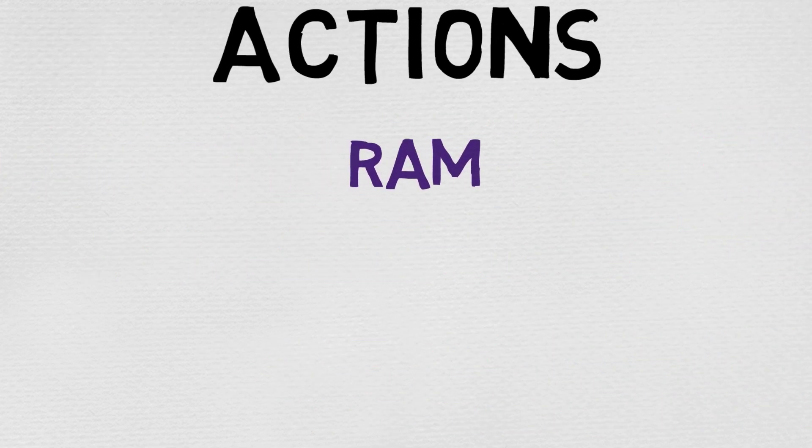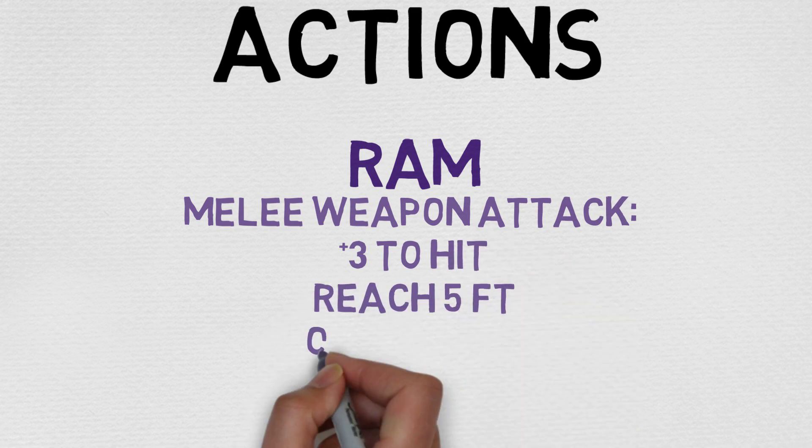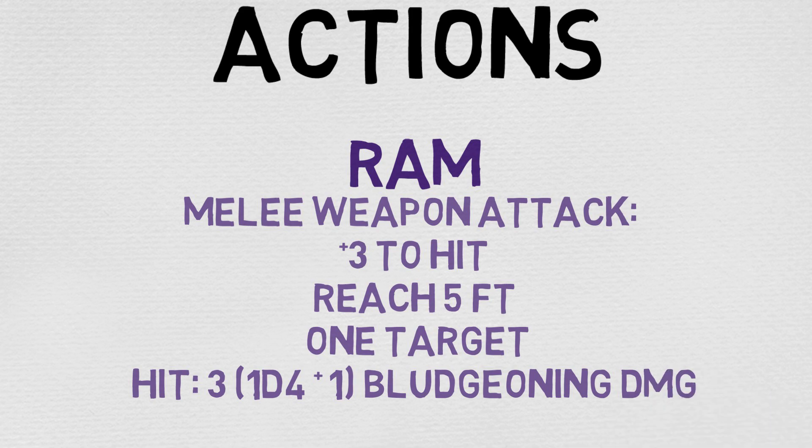Now let's take a look at its actions. The goat can take a Ram attack, which is considered to be a melee weapon attack — plus 3 to hit, which is great. It has a reach of 5 feet, targets 1 creature, and deals 3 bludgeoning damage, calculated by rolling 1d4 and adding a modifier of plus 1.